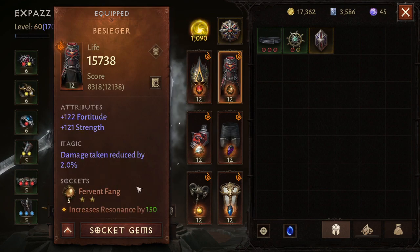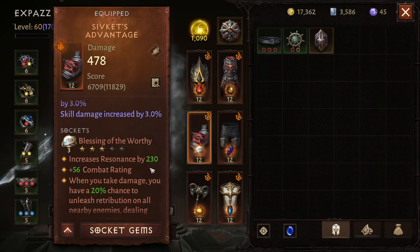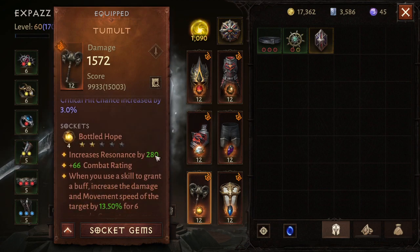For my gems: Blood Soaked Jade — best in class. Fervent Fang from the Battle Pass, and Boon of Plenty. You should get at least four of these a month using both, so that will go up to rank 10 very, very quickly. Blessing of the Worthy for some damage mitigation, and Bottled Hope to increase my Steed's speed and damage.